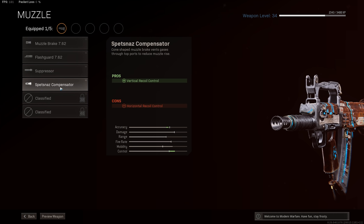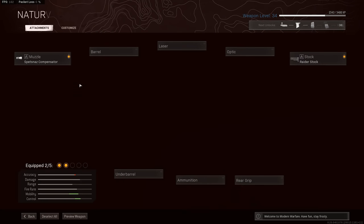Starting with the Muzzle, here we're using the Spetsnaz Compensator. It gives you better vertical recoil control at the expense of horizontal spread. And since the Groza has a high rate of fire, this is going to help you keep things more on target in the vertical direction. But of course, additional horizontal recoil is not really what you want. So if this Compensator is giving you a bit of trouble — and I'd say maybe people using a controller are going to struggle more with horizontal recoil — then go and use the Muzzle Brake. That only affects vertical recoil, but it won't give you as much of a reduction as the Compensator does. So there's an option here: either the Muzzle Brake or the Compensator.